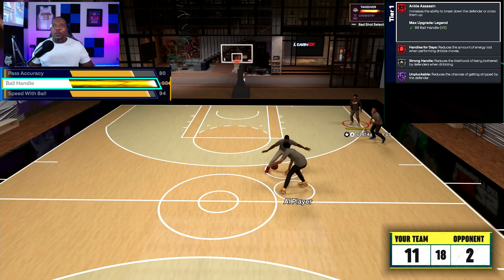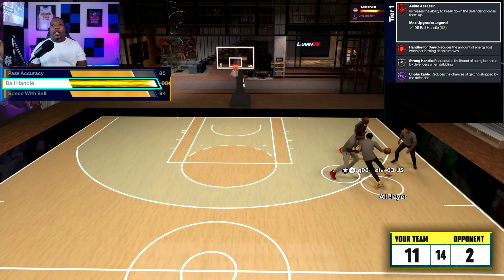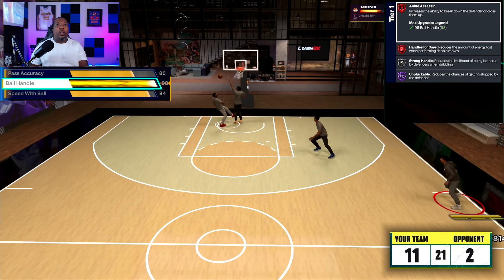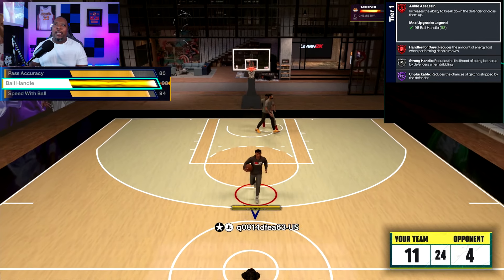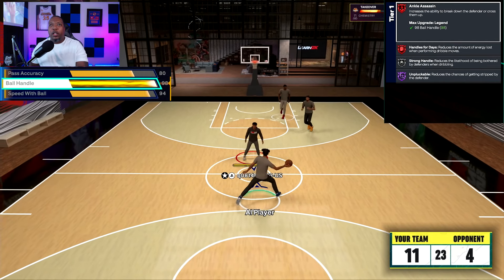Then we get to the ball handle — legend badges popping up again. Legend Ankle Assassin, Legend Handle for Days, Silver Strong Handles, and Hall of Fame Unpluckable. With your cap breakers, you can put that plus one to the ball handle and now you got Legend Unpluckable — ain't nobody ripping you. Or you can use your plus one badge to get Unpluckable to Legend and save that cap breaker.